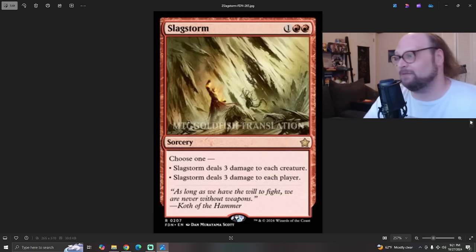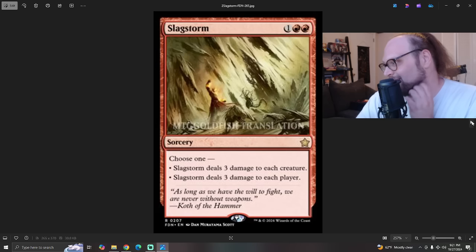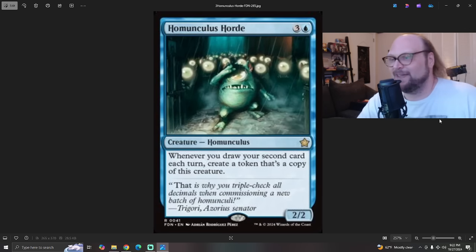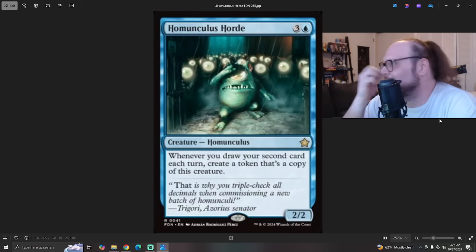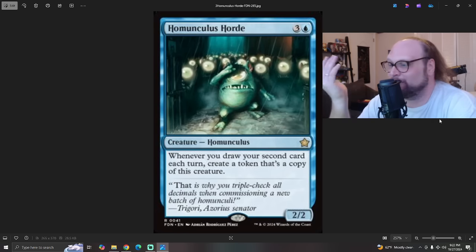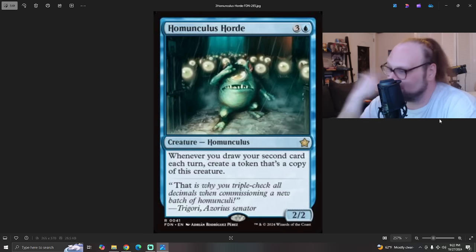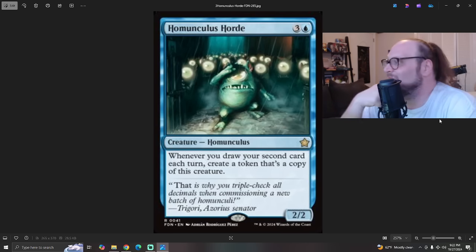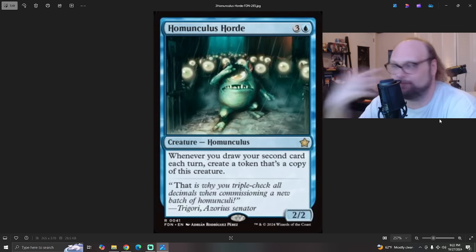Let's move on to new stuff — a lot of cards you've never seen before. I'm going to start with the card everyone's talking about first: Homunculus Horde. This was teased in Mara's teaser, and I even said if this is like a 4-mana 2/2 or something like that, then it's still probably playable. That's exactly what it is. It's three and a blue for a 2/2 Homunculus. Whenever you draw your second card each turn, create a token that's a copy of this creature. We already knew what the text box was from the teaser, and my speculation was that it would be an over-costed vanilla guy — and boom, that's exactly what it is.